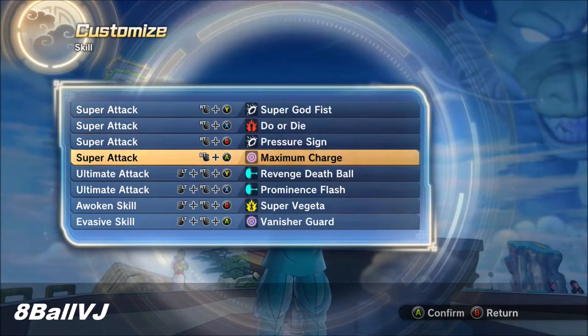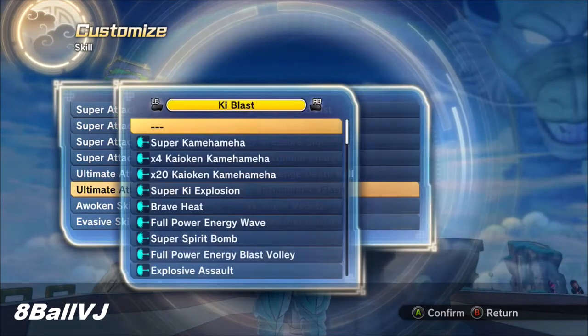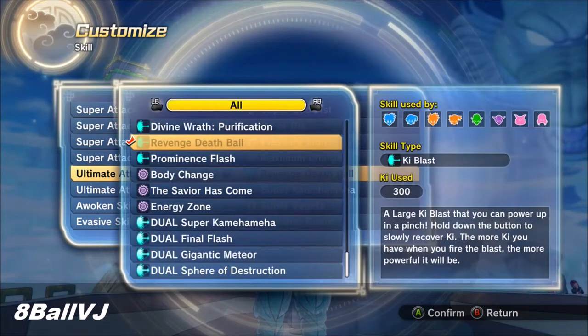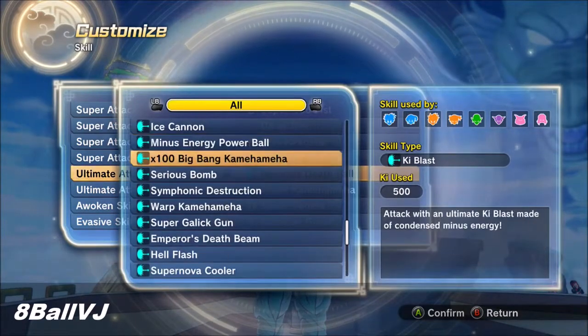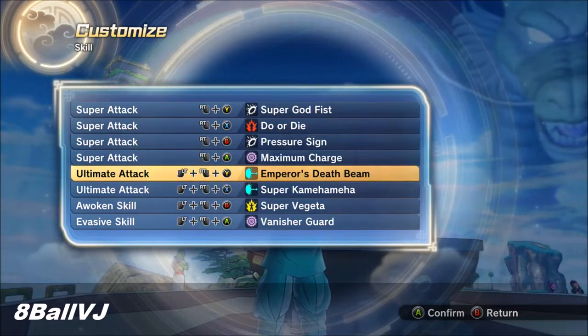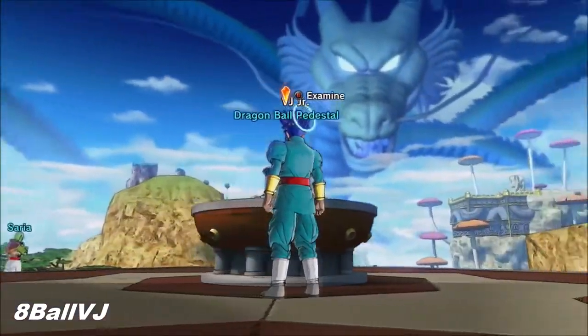For my ultimate attacks, I have two of the best in the game: Revenge Dead Ball and Prominence Flash. But if you don't have either of those, use Super Kamehameha and Emperor's Death Beam, and that's pretty much it.